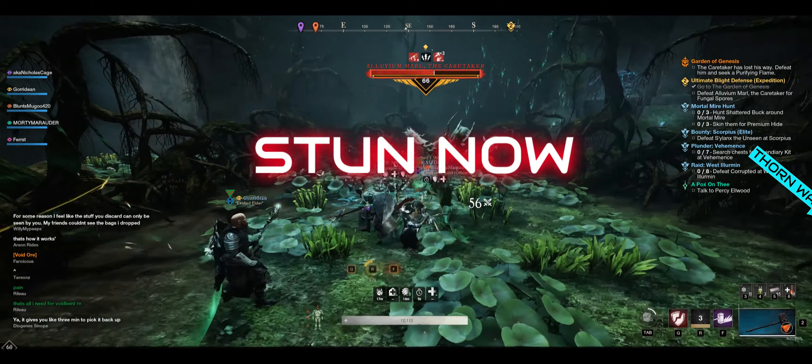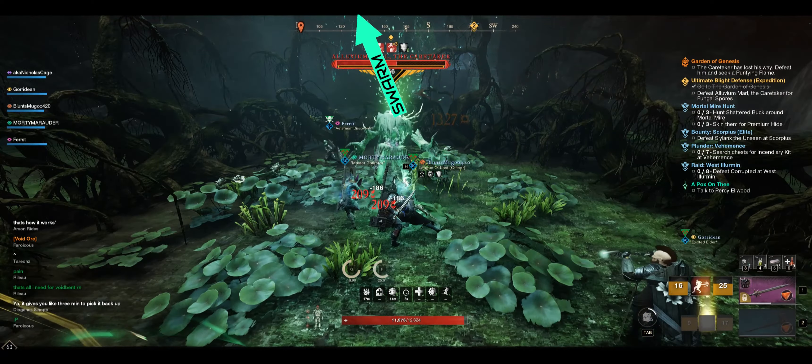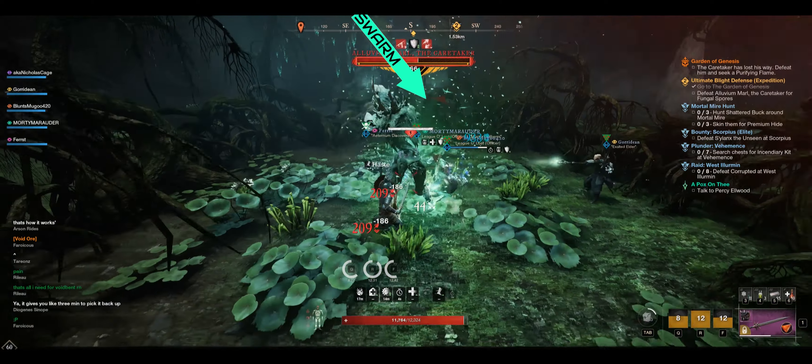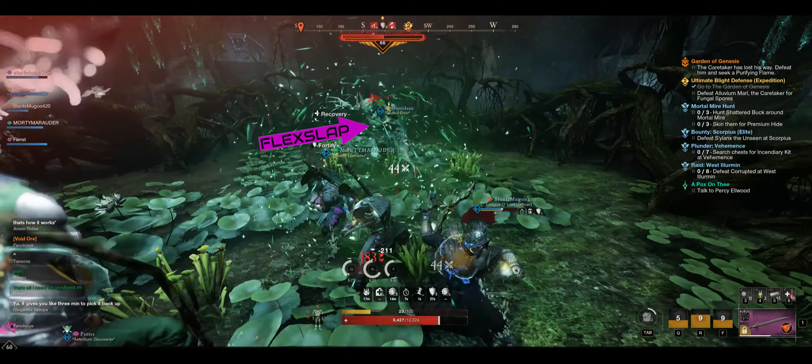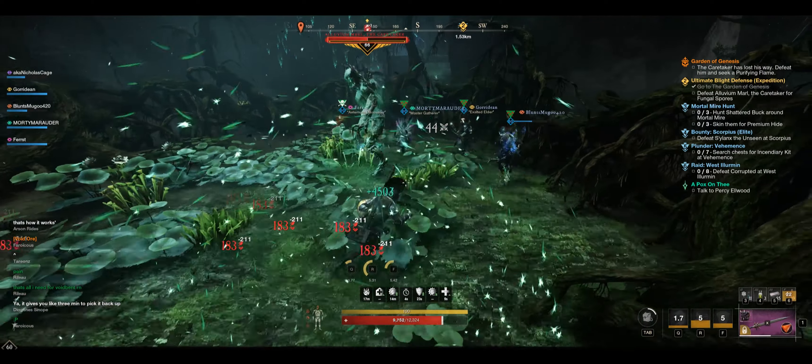If the stamina bar is not broken within 5 seconds, the entire party will be wiped. Meanwhile, a thorn and root wall will appear around the boss and last for 45 seconds while adds spawn outside of it. This will repeat again at 33% health.